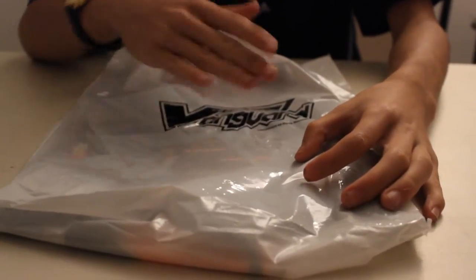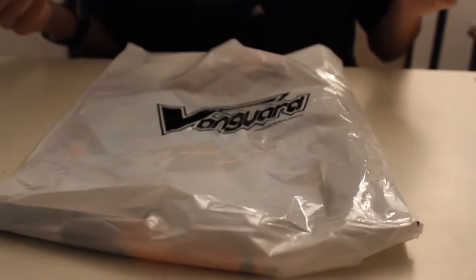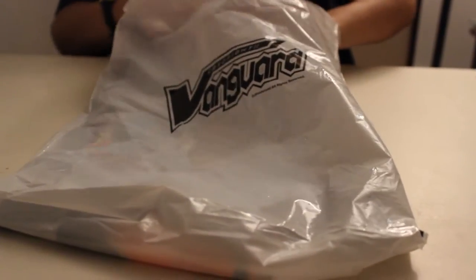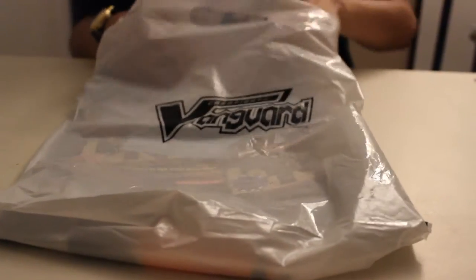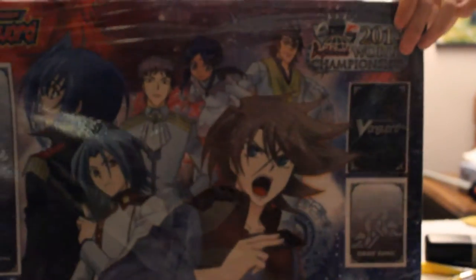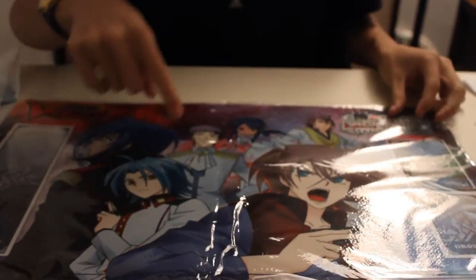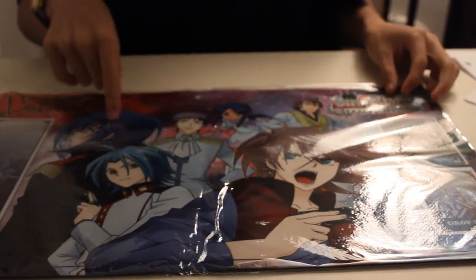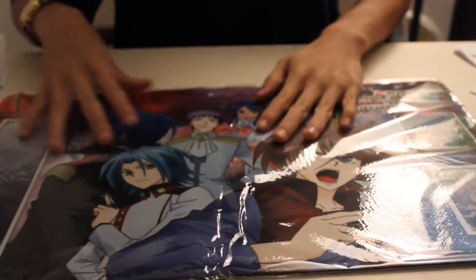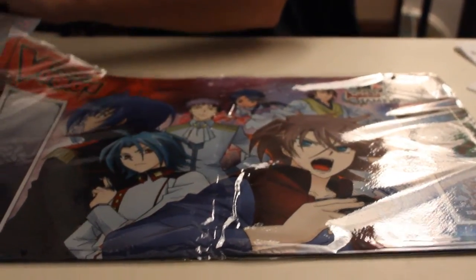I guess you can count it as Vanguard, but this is basically what I call the goodie bag — the goodie bag you get from the Vanguard championship. Let's start off with the biggest thing in the goodie bag. You get this map! Doesn't that look nice? You have Kai here, you have Dayard, Neve, Rachi, Sarah, and Aichi — Sun Aichi. You have the logo there, which is kind of cool. It shows you participated.